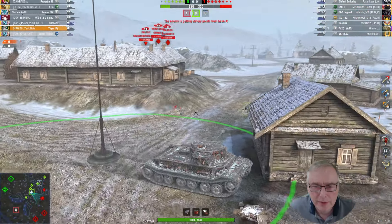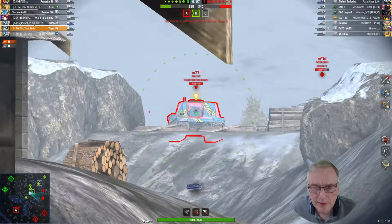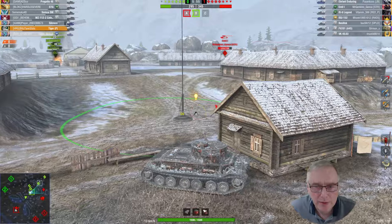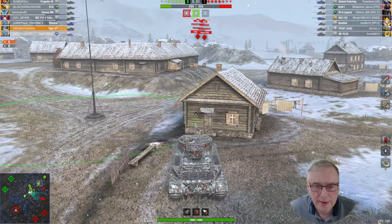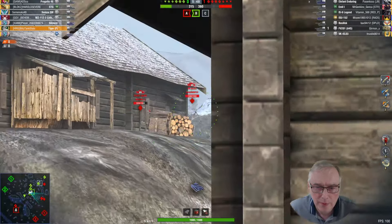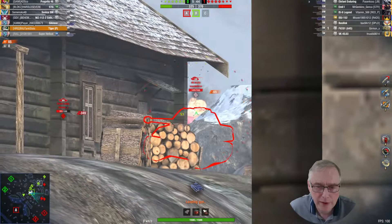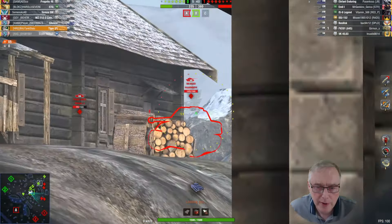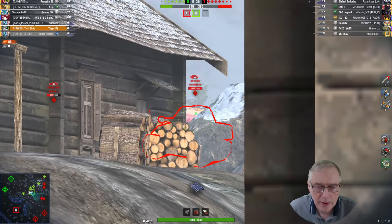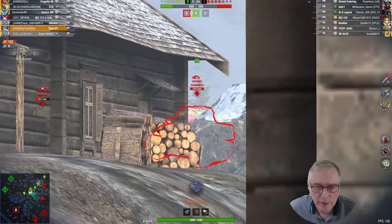It has got a good decent alpha gun - about 220 on the top gun. The aiming time is fairly slow though, and it has got a fairly rapid fire, so it's got a DPM of about 2200. The penetration is actually fairly good for its tier as well. If you can get it in the right place and get the gun firing, it's got about a five-second reload - you can put some damage on the enemy.